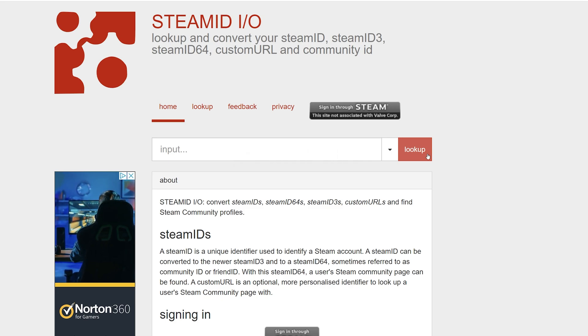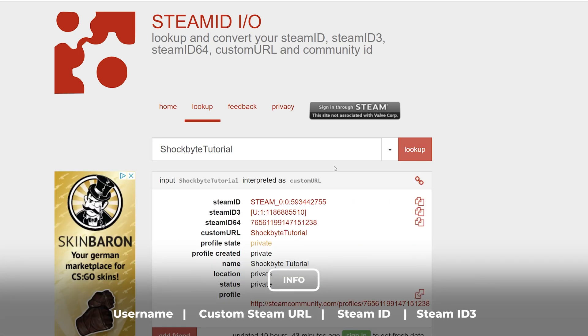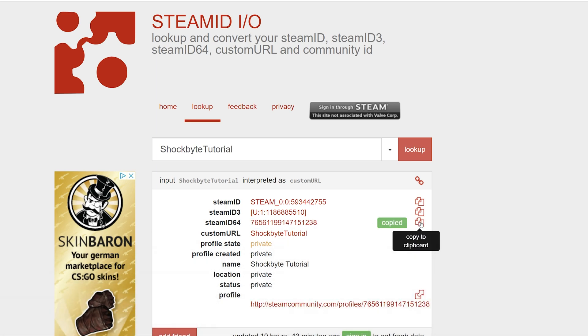On the steamid.io website, you can search for a player by using any of the following: their username, their custom Steam URL, their Steam ID, or their Steam ID3. Once you've found their information, copy their Steam ID64.